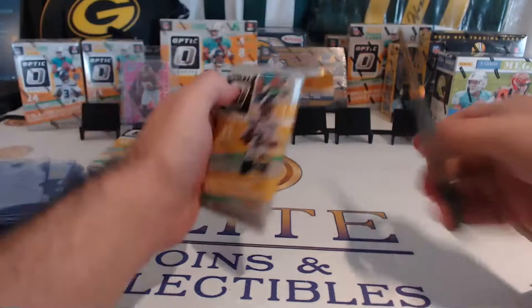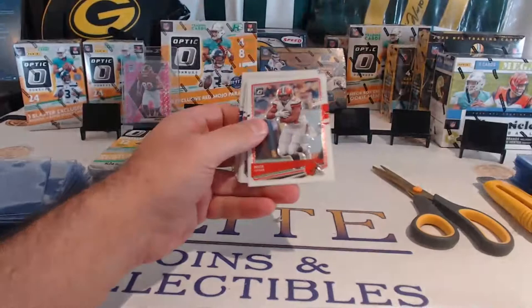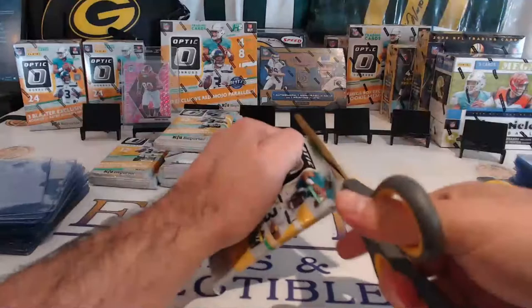Third pack, here we go. Chubb, Carr, Ridley, Badelman, AJ, Jimmy G, Ross, Blacklock, Cooper, McCaffrey, Saquon, Amari, Bosa. Where is the Brees-Brady combo? Thought we'd see it by now.